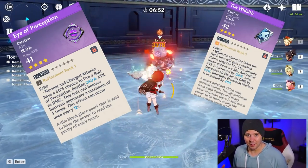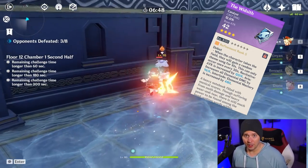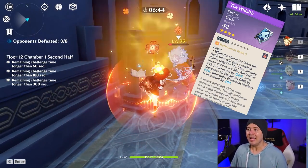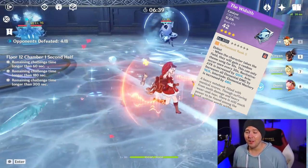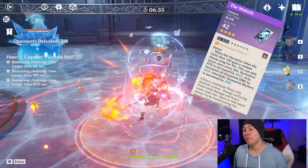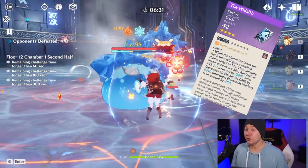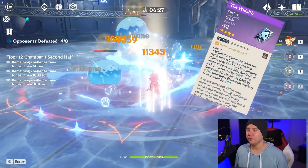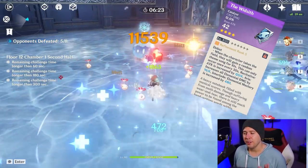The Widsith is a more specialized case weapon. It gives crit damage instead of attack percent, which is extremely good on a five-star character as they already have higher base attack. The Widsith is going to give you three different buffs for 10 seconds on a 30-second cooldown. All three of them are fantastic for Klee: you're either going to get elemental mastery, which will increase your vaporize or melt damage, a straight-up attack percent proc, or an elemental damage increase for the duration, making Widsith a very nice option for Klee.